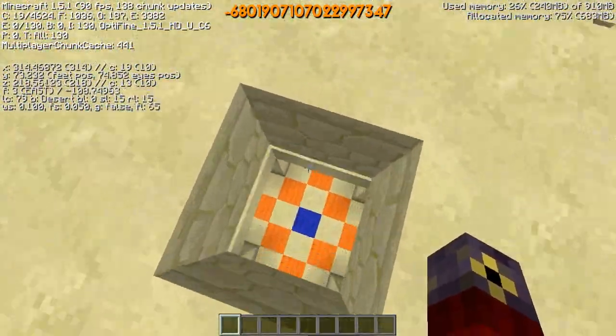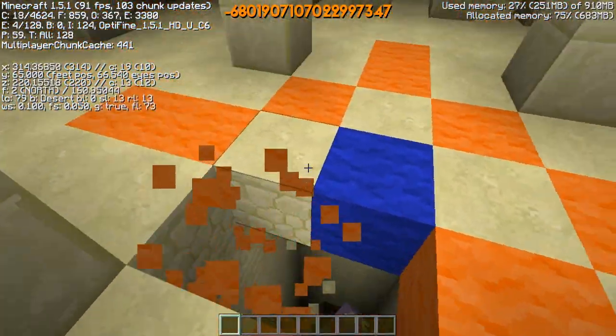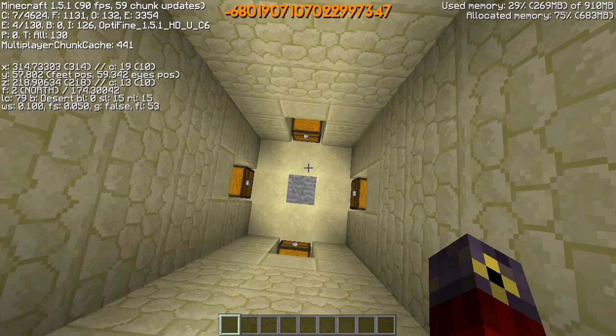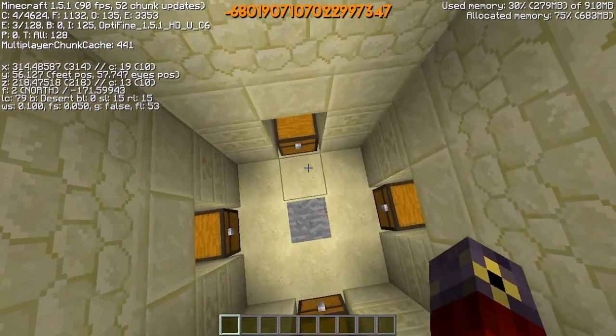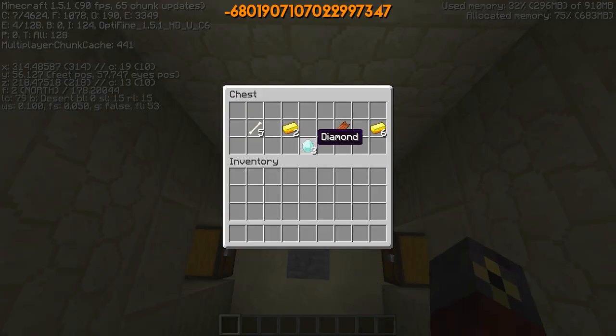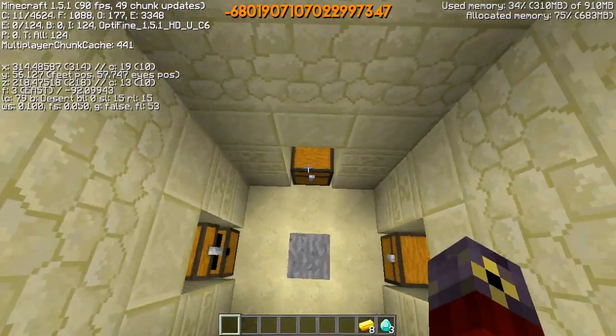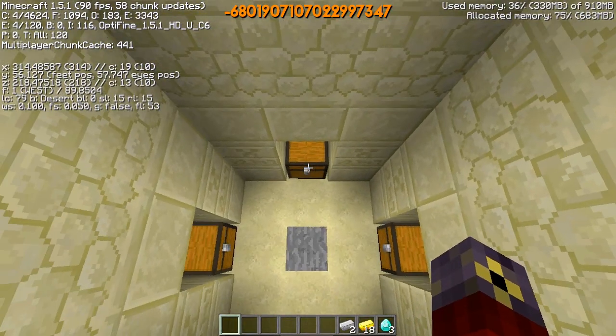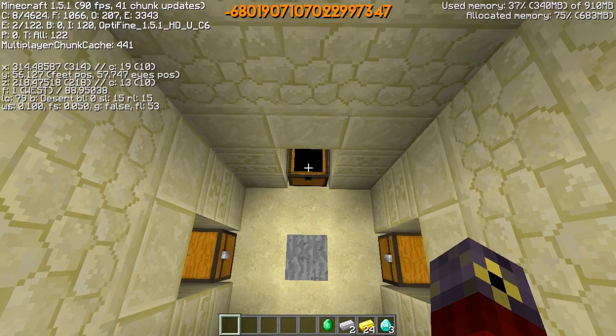Let's go ahead and check out the loot before I get too carried away. When I found this I honestly didn't think the loot was going to be very good — I thought it would just be some rotten flesh and some iron. But it turns out you get three diamonds and a bunch of gold, which is kind of nice. You also get one emerald and two iron.